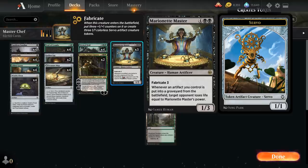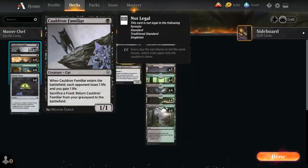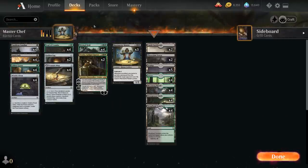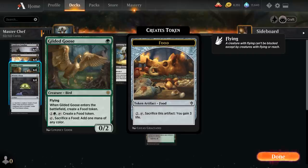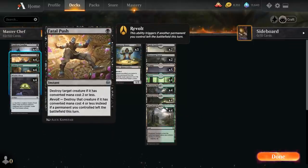We can sometimes just win the game on the spot if we play a large Marionette Master and then sacrifice a whole bunch of artifacts. At one mana, we've got the full playset of Witch's Oven and Cauldron Familiar as a powerful combo still legal in Historic. With each iteration of the loop we'll sacrifice a food token, draining the opponent for one from Familiar and four from Marionette Master if it's in play. We also have the full playset of Gilded Goose to ramp and generate more food tokens.